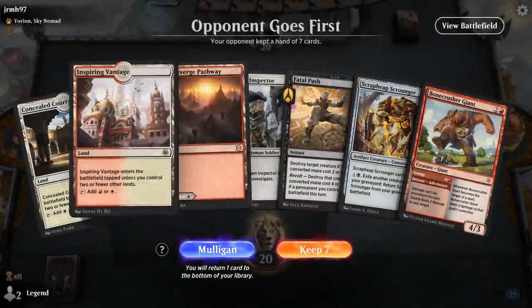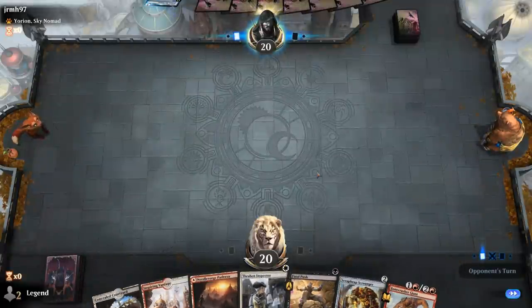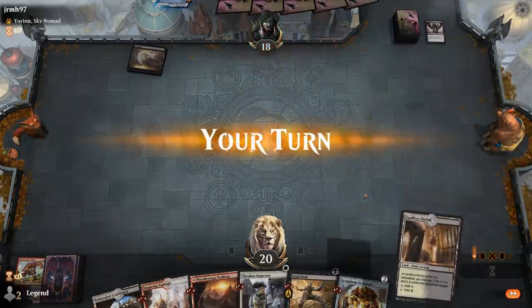We're on the draw facing a Yorion deck, so probably something more controlling. Fatal Push probably won't be at its best, but Inspector into Scrap Heap will get the party started. Going to Thoughtseize — might take something away. Thraben Inspector goes for Bonecrusher. Opponent on a black control deck, with Soul Tie — so it could be the Soul Tie Ultimatum ramp deck. Eventually finding a Thoughtseize could also be key.